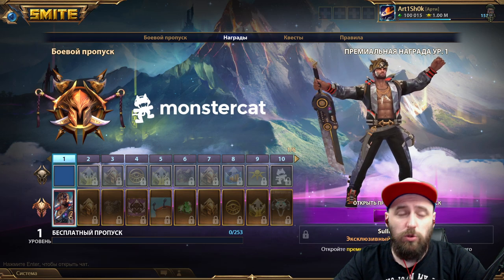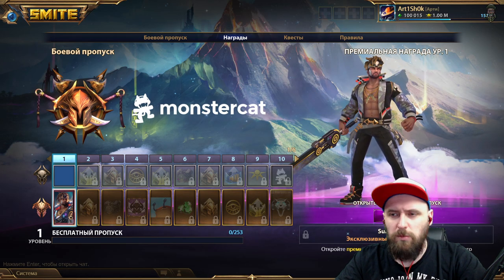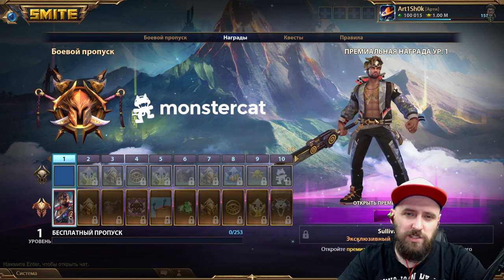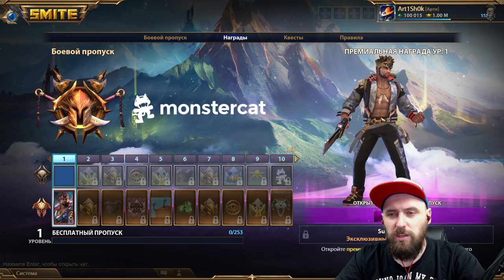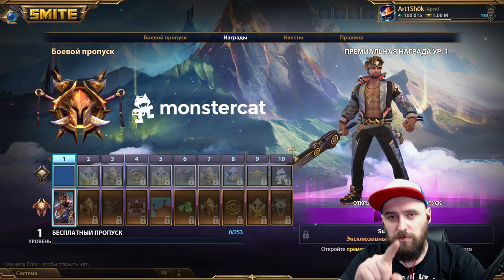It will be 700 gems for the regular version, 1300 gems plus extra levels for premium. As you know, in Smite the battle pass levels up very fast, so I absolutely do not recommend buying the 1300 gem version. Just get it for 700 gems — the link will be in the description.